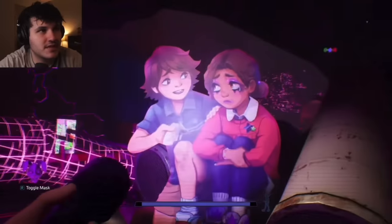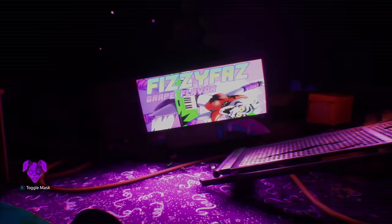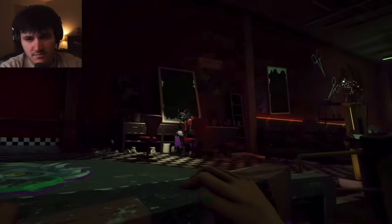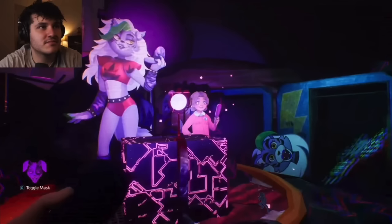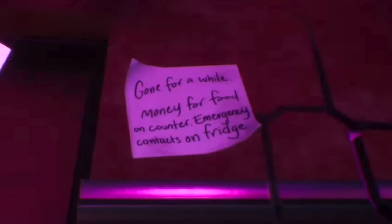The biggest piece of evidence for her dad going missing is in the Glamrock Salon. Whenever Cassie puts on the Vanny mask in Ruin, she sees glimpses of things and moments from her past. Cassie's favorite character is Roxy, so when she puts on the mask, the Monty vending machine turns into a Roxy vending machine. She sees her own memories through the cardboard cutouts — herself hanging out with Roxy, doing her makeup with Roxy, Gregory being by her side when she's upset, and then him going missing. But the most important memory is a white sticky note written by her dad that says: 'Gone for a while. Money for food on counter. Emergency contacts on fridge.' This is the final thing she heard from him. He left, and she has no idea why. But in Help Wanted 2, we learn why.